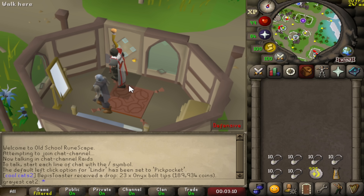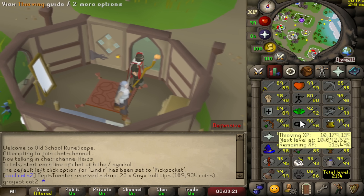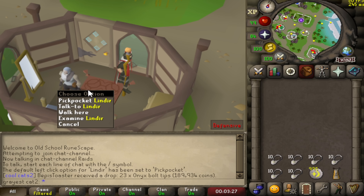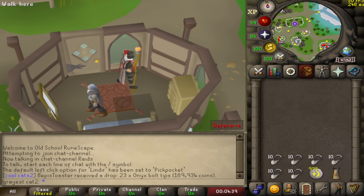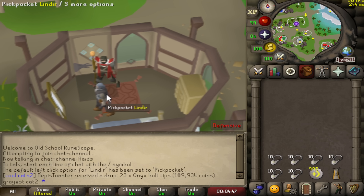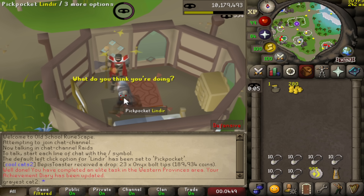Elves are very interesting. At 99 thieving, you on average get one enhanced seed every two hours, and with the rogue outfit you'll get a second one — so two every two hours, on average one per hour. However, I'm not 99 thieving — I'm 96 — so it should take me a little bit longer than two hours to get one drop, but I can get lucky. One cool trick: if you shift-click the elf, you can set its left-click option to pickpocket, so I can just left-click pickpocket instead of having to right-click, which is so much more convenient.